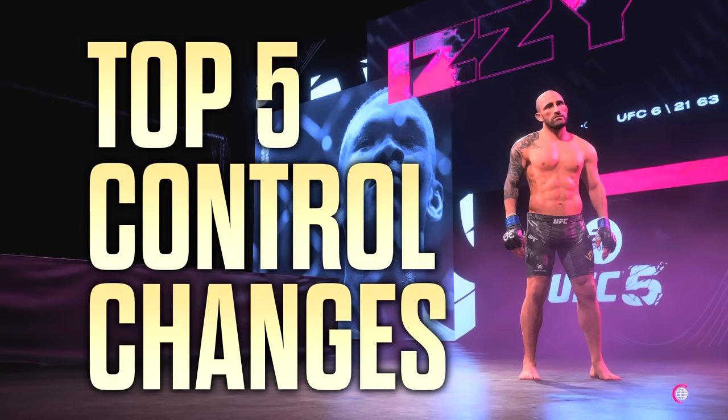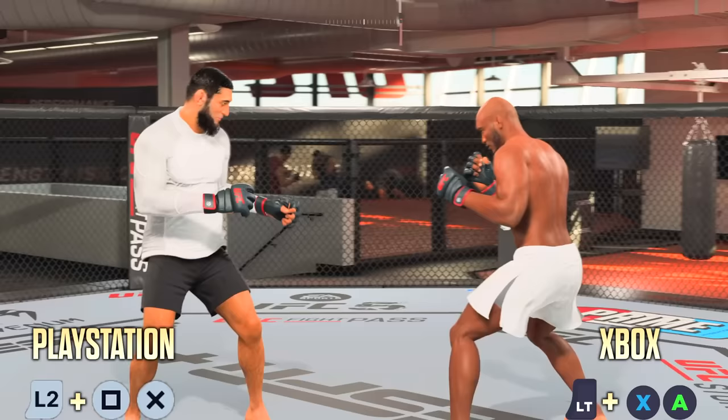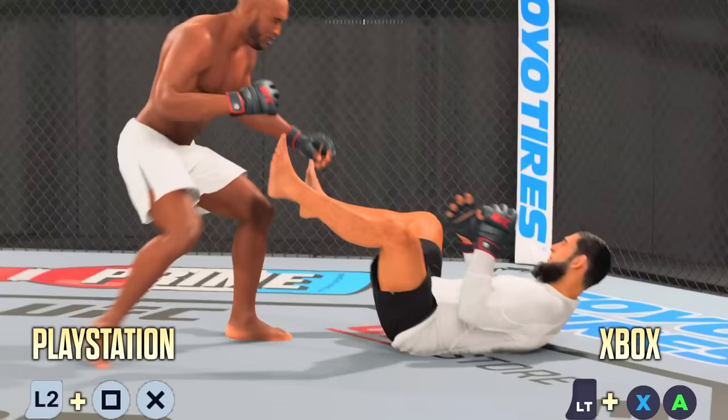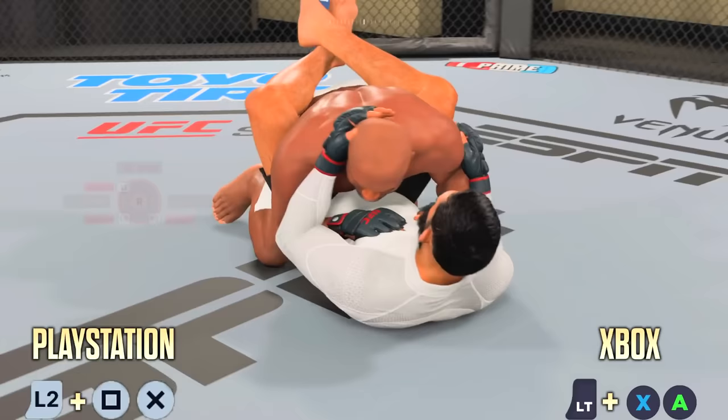The first control that changed are takedowns. For the single leg takedown on PlayStation, this control changed to L2 plus Square plus X. On Xbox that'll be LT plus X plus A. So instead of holding a trigger button and one face button, you'll be holding a trigger button and two face buttons on UFC 5 in order to complete single leg takedowns.